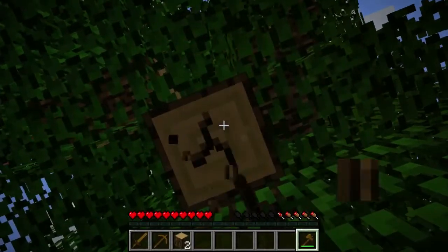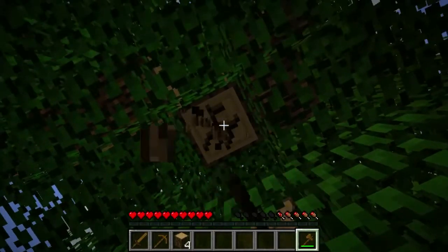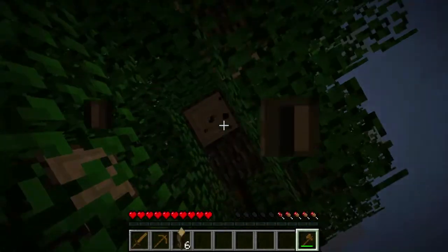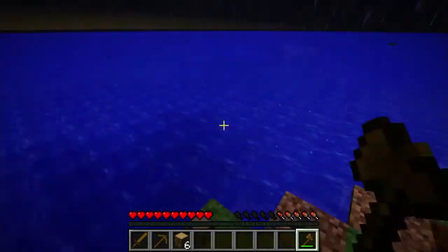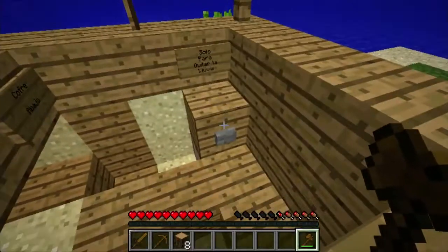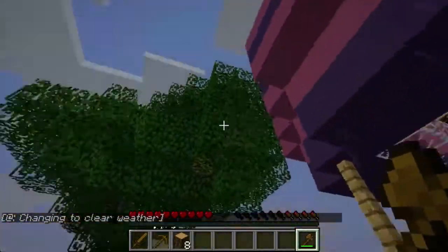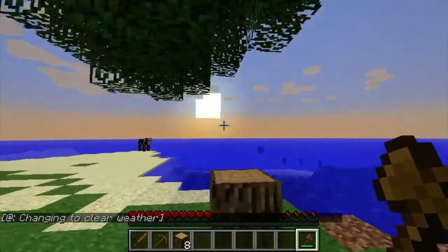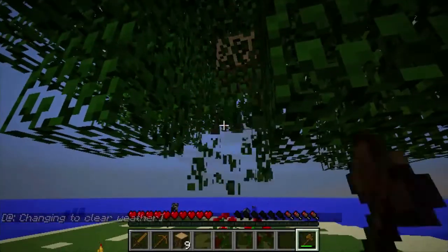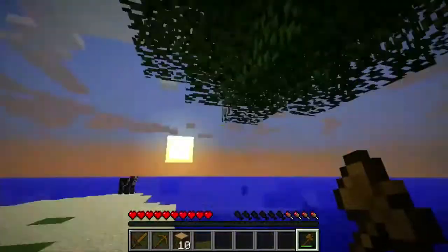This is gonna be a pain to chop down, but hopefully I'll get a lot of saplings because this is a survival island and saplings are something you're gonna need. Let me try the weather block — 'weather please reset' — boop! Oh my goodness, it stopped raining! I love this. I love the creator of this map — thank you very much for that.